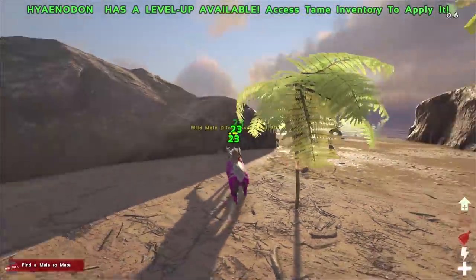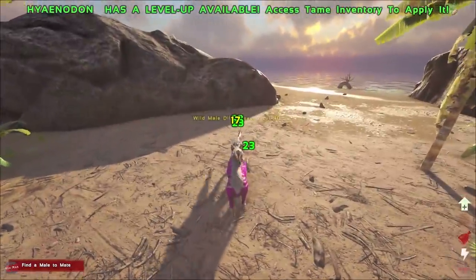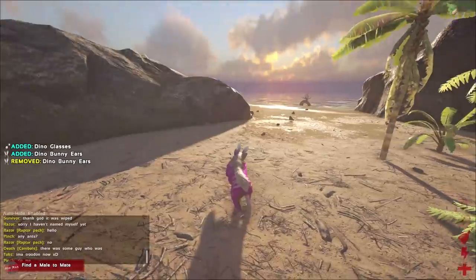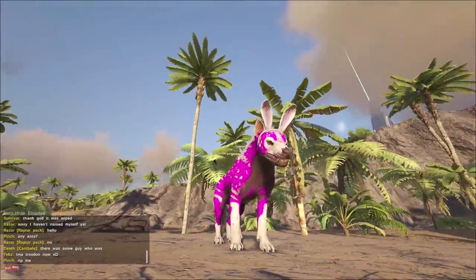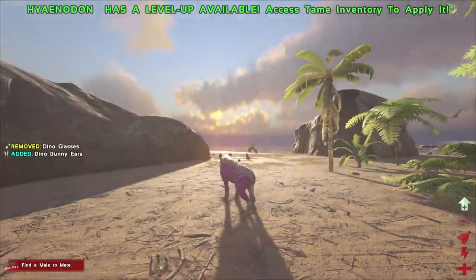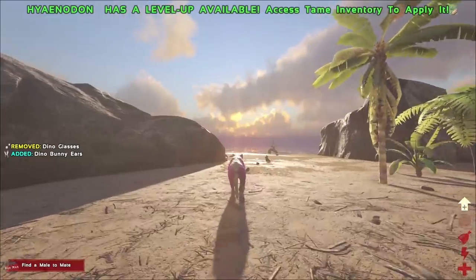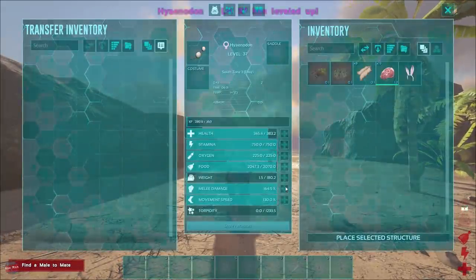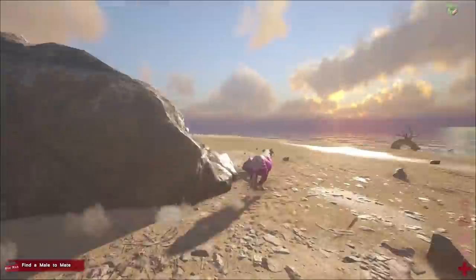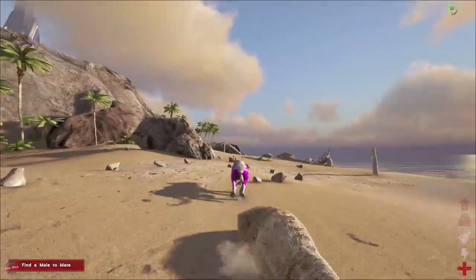Let's eat this first. We need to go to the swamp or something for chitin. Let's level up some health. We've got bunnies — look at that! Let's put the glasses on. The glasses fit! I kind of like the glasses — we'll run around with them on for a bit. Let's do some melee. We're level 37 already — hide, meat, and some chitin. I love the Hyenodons, I love how they run. They're little doggies — just a little doggo!